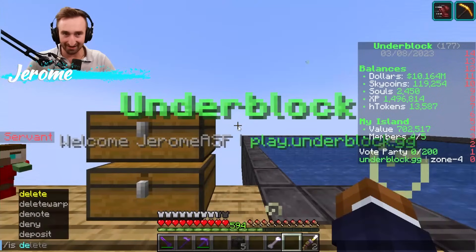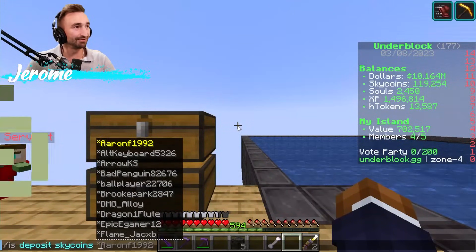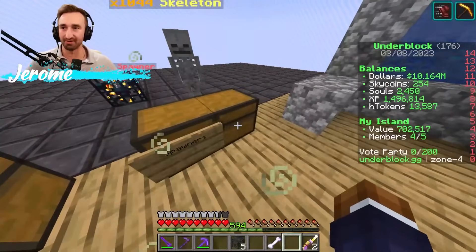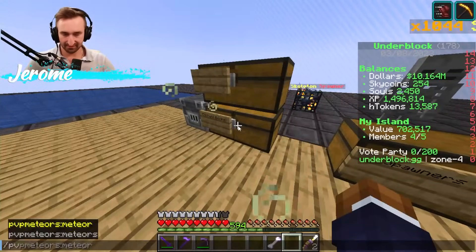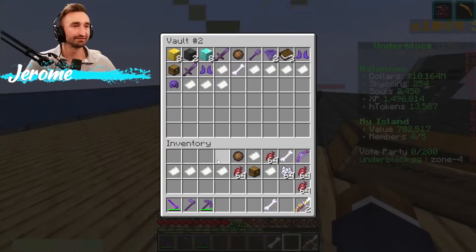Let me do IS Deposit for Sky Coins — we'll do 119,000 of them. Let me turn off Slash Fast Place. Drop off the Enchant books. So what are you guys all working on? Anything good so far?